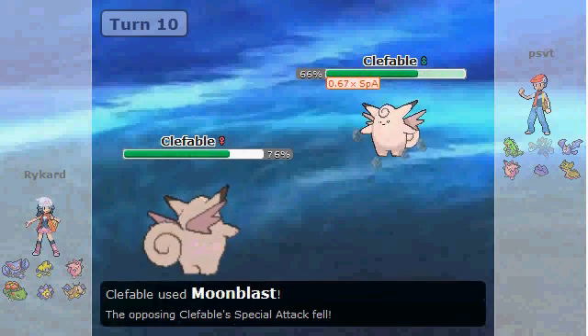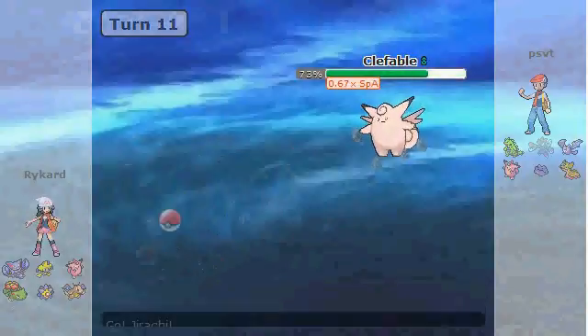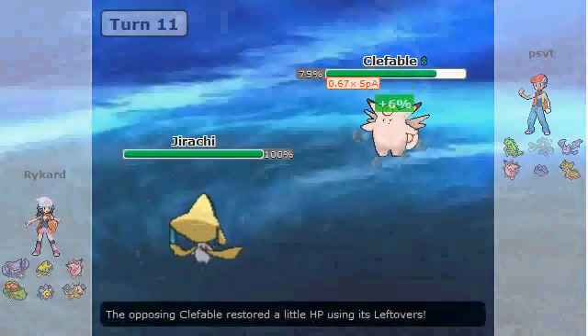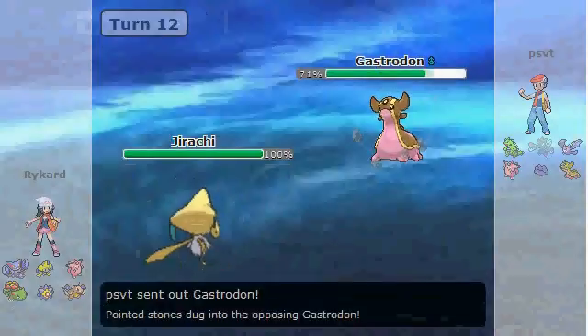He brings in his own Clefable. Not sure if this is Magic Guard or Unaware — they run pretty much the same amount these days. You'll see Magic Guard almost as much as Unaware for various reasons. But I just bring in Jirachi here, knowing that Clefable typically can't do too much to me.